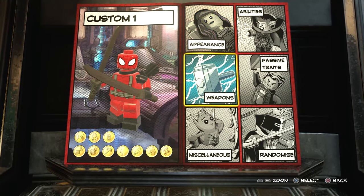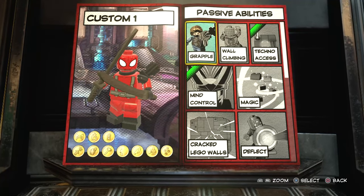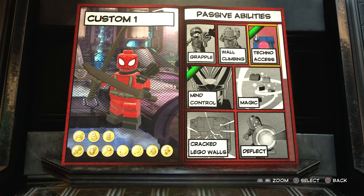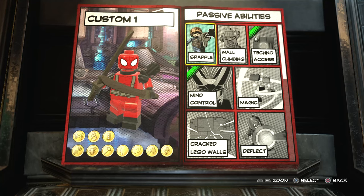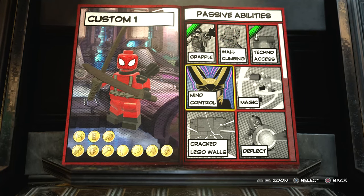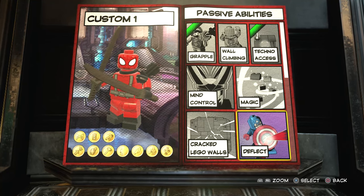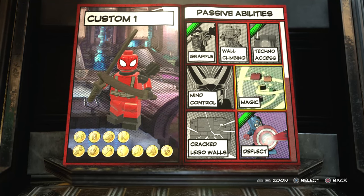So we've done the appearance and the weapons. Now moving on to abilities. Techno access — yes. Grapple — yes, I'd give him a grapple because I feel like he'd have one of those. Mind control — no. Magic — no. Deflect — if he could deflect with his sword, that'd be pretty sweet.